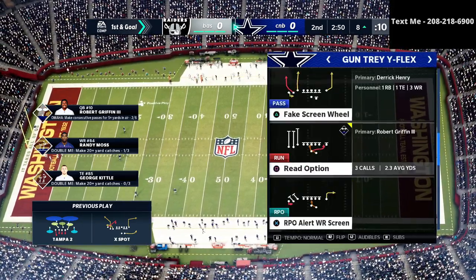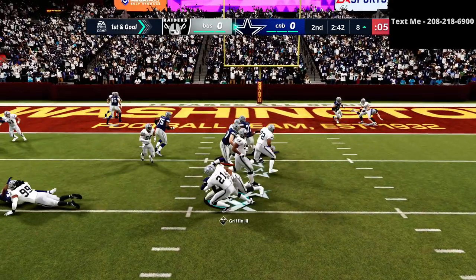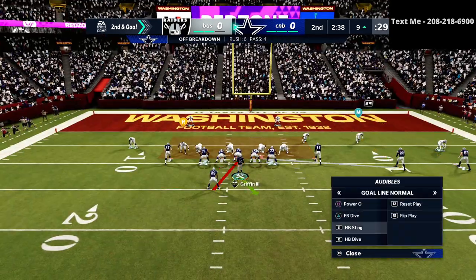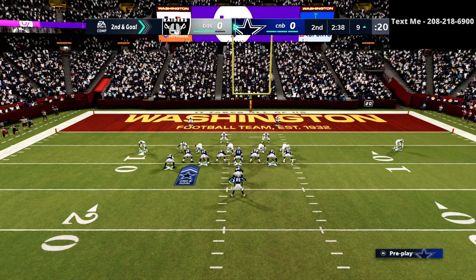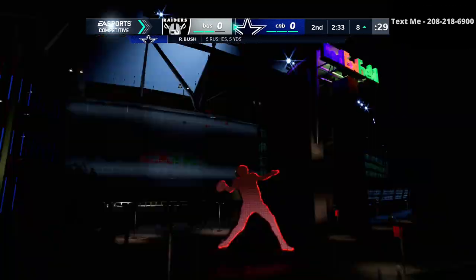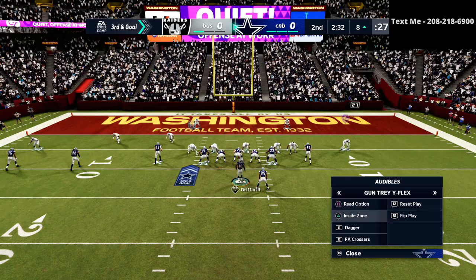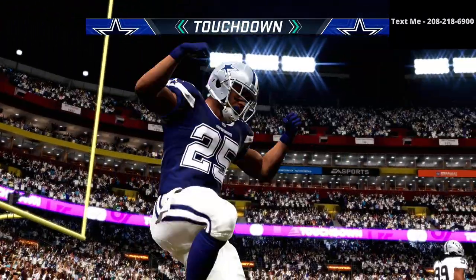We go with the read option — good defense by him, he stopped us. Down near the goal line we've got a plethora of different run options. I'm using the Raiders book — normally for Trips Tight End I'd use the New England Patriots offense, which has better runs like the Quick Base and the RPO Alert Bubble, but doesn't have I-Close, I-Slot, or X Spot. Because I've got different options I try the inside zone, and we're able to get a touchdown — which is really important.